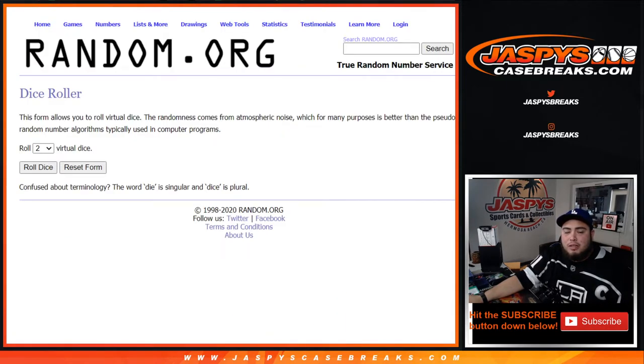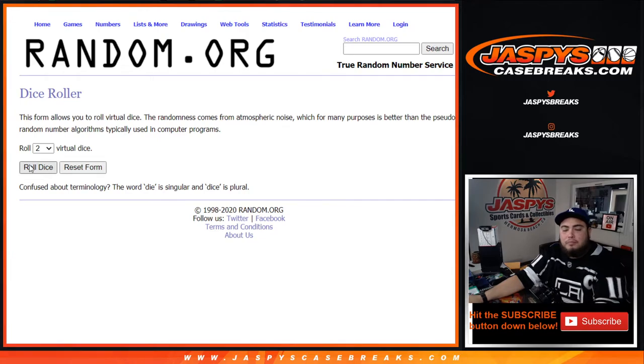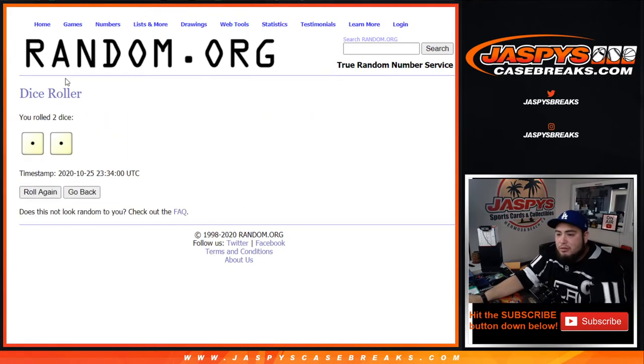So here you go, let's roll the dice. We got the customer names from Zamora down to Eric, zero through nine. Let's roll it — and we got ourselves snake style, just two times. Good luck!